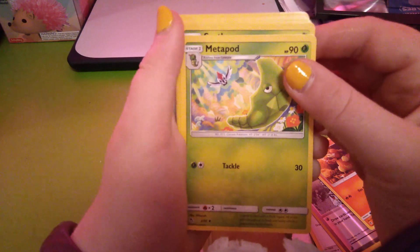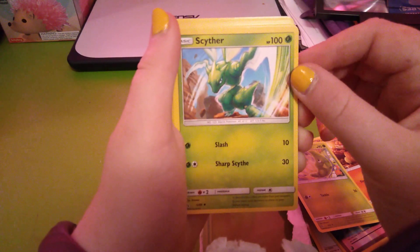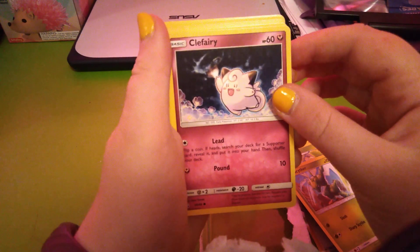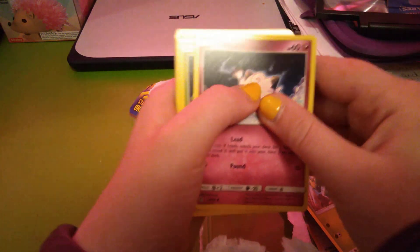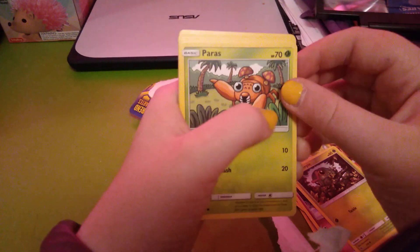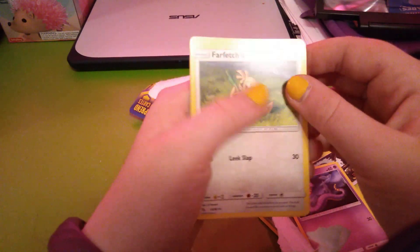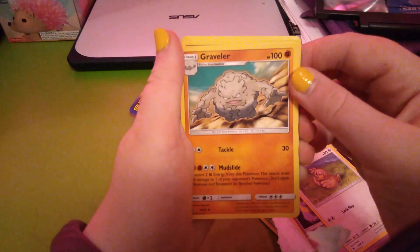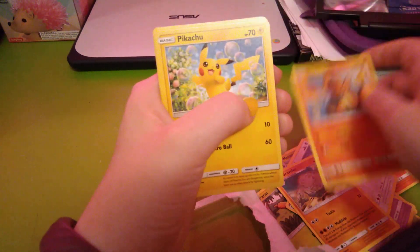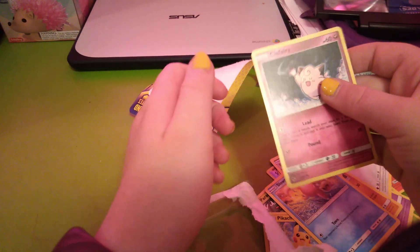Magma, Malopod, Scyther — is that how you say that? Clefairy, Caterpie, Parasect, Ekans, Farfetch'd, Normal Graveler, Charmander, Pikachu, Slowpoke, and another Clefairy.